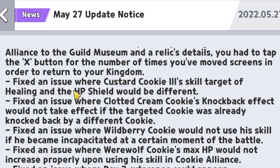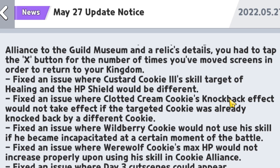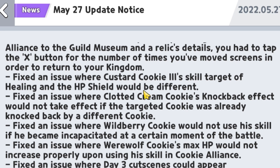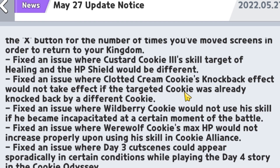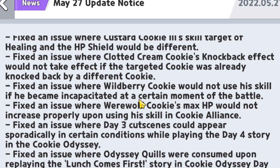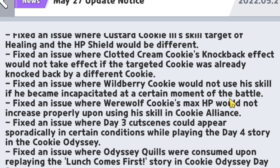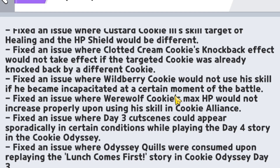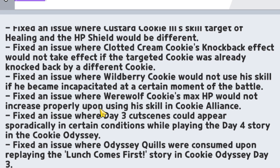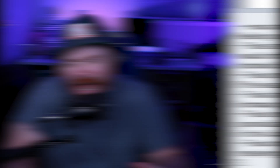For bug fixes: they fixed an issue where Custard Cookie's third skill target for healing and HP shield would be different from intended. Clotted Cream Cookie's knockback effect would not take effect if the target cookie was already knocked back by a different cookie — fixed. Wild Berry Cookie would not utilize his skill if he became incapacitated at a certain moment of battle — fixed. Werewolf Cookie's max HP would not increase properly upon utilizing his skill in the Cookie Alliance — also fixed. These are small but meaningful changes, so test out those cookies if you were experiencing those issues.